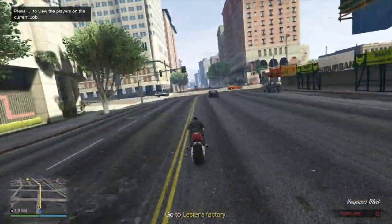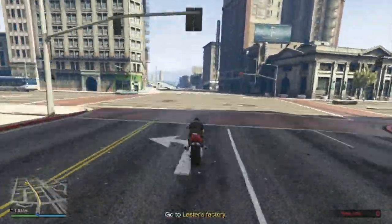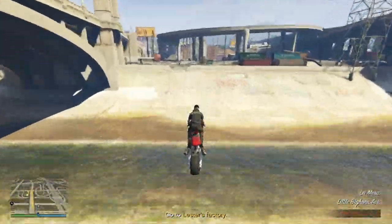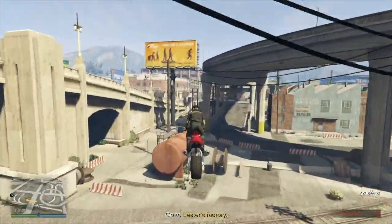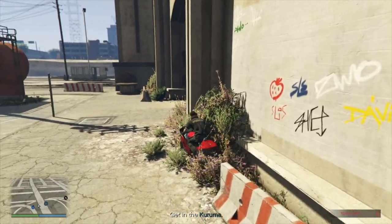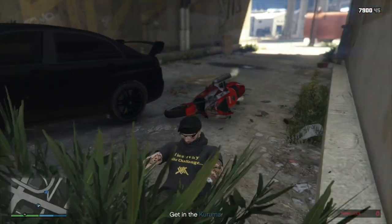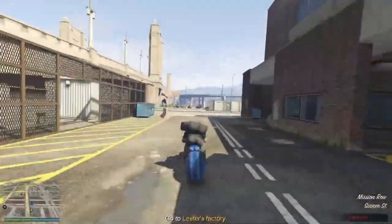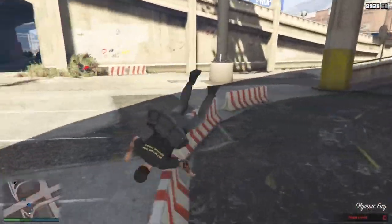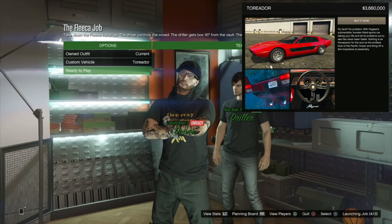There are a couple of vehicles you can consider for this heist. You can take some fast bikes like the Hakuchu Drag or the Shotaro and take a little shortcut, but in my experience this is rather unreliable and we usually end up looking something like this — or even worse, something like this. My pick would be the Toreador as it has great handling and jet power.